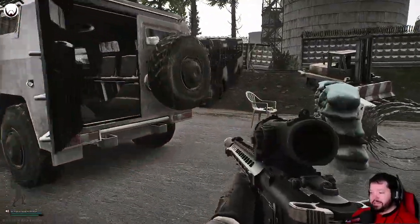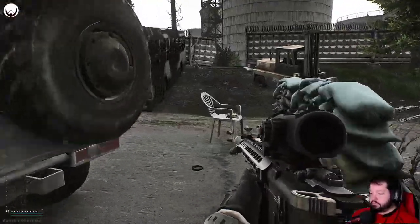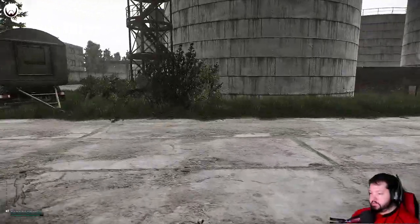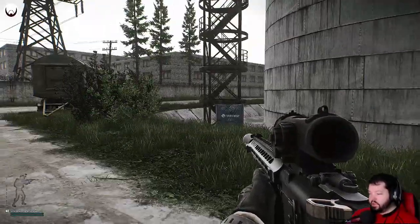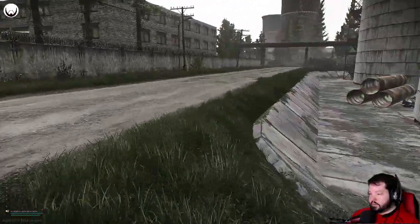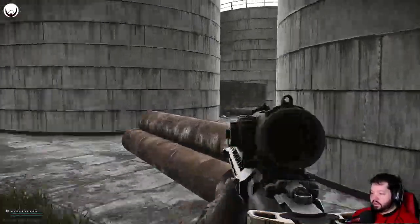There is a Peacekeeper mission that requires you to mark certain trucks — this is one of them. Moving on, there are three buildings right here separated by some open space. In the middle one, there is a player spawn. So if you spawn where we're at, watch this hole in the fence because there's a good chance somebody will be running that way.